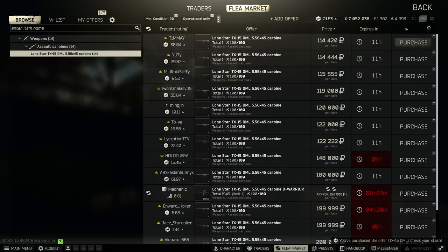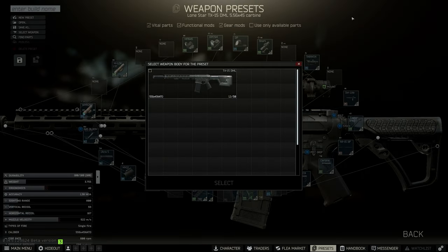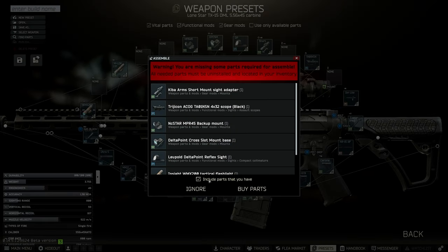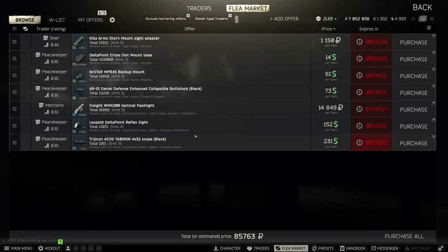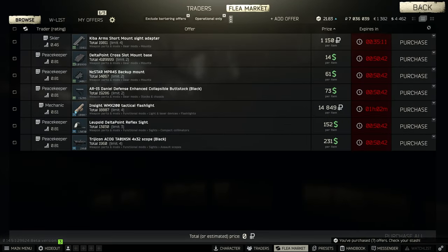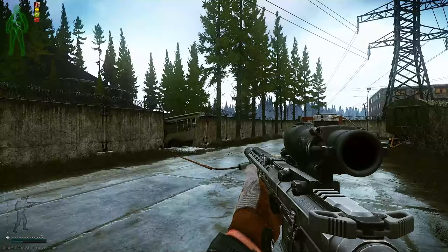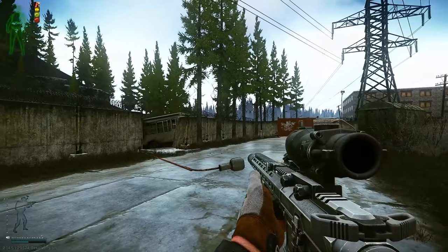We'll go ahead and pick this up and start to build on top of it to get a general idea of how much it'll actually cost. We are looking at roughly 195,000 rubles all together for the sights, flashlight, stock, and the entire gun. Realistically you could probably save more money if you waited to find a cheaper TX-15, which I recommend, because this is a bit steep. But if you can make this gun for only 160,000 rubles it is an absolute killer of a gun.